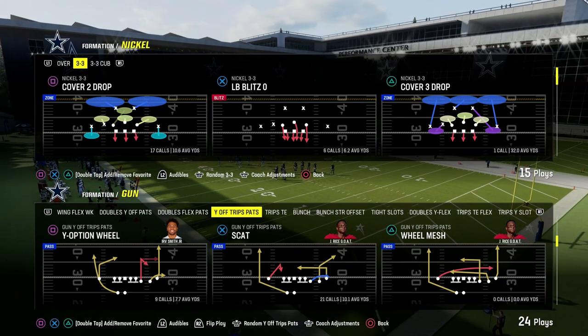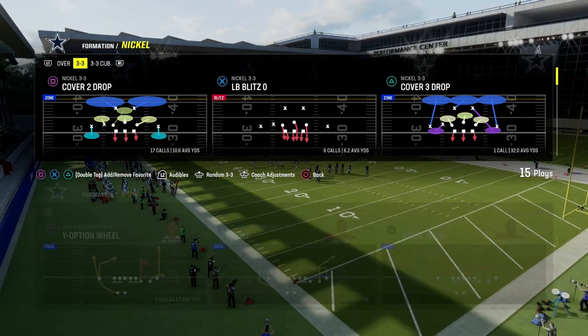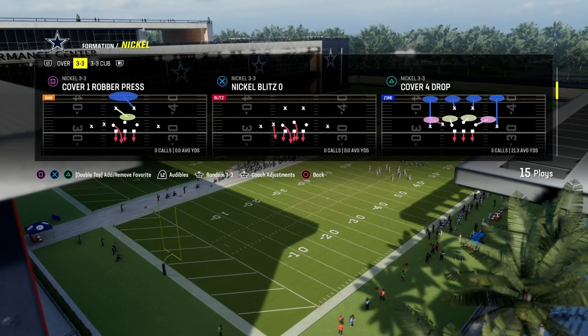The play Y-Option wheel out of the Gun Y-Off Trips Pass Formation, also known as U-Trips, is one of the best plays in Madden, and we're going to show you why in this video.